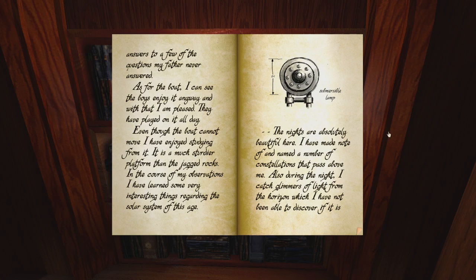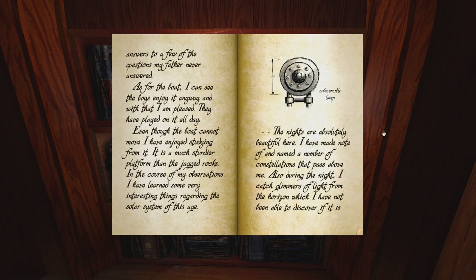Not entirely sure what they call Ages though. 'The nights are absolutely beautiful here. I have made note of it and named a number of constellations that pass above me. Also during the night I catch glimmers of light from the horizon which I have not been able to discover if it is created by some natural phenomenon or by additional people on far-off islands or rocks - I should very much like to discover which.' Rather suspect it is additional people, which would explain the appearance of Branch and Will. So he's wondering if there were people on the other rocks, which would make sense because people just seem to spontaneously come into existence - although you did just write a book into existence, so who knows.